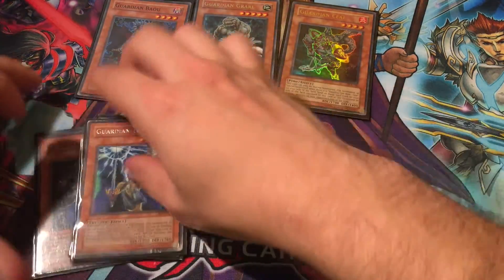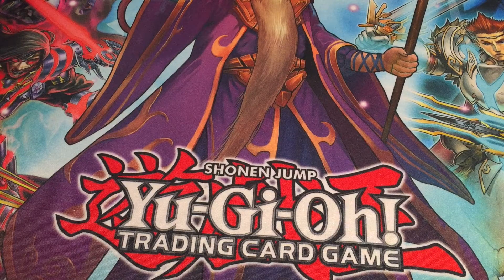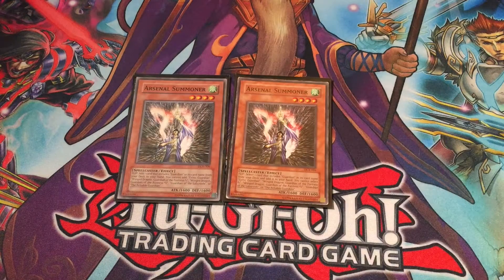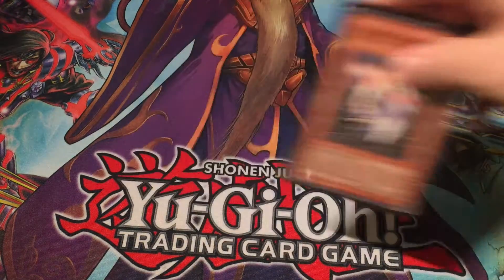From there, these are some choices I made regarding the rest of the monster lineup. I play two Arsenal Summoners — it's a flip monster effect so you can select one card that includes 'guardian' in its name from your deck and add it to your hand, except for some of the cards it lists like Guardian Wing Dragon, Guardian of the Fortress Number 1 and 2, and Guardian of the Labyrinth.